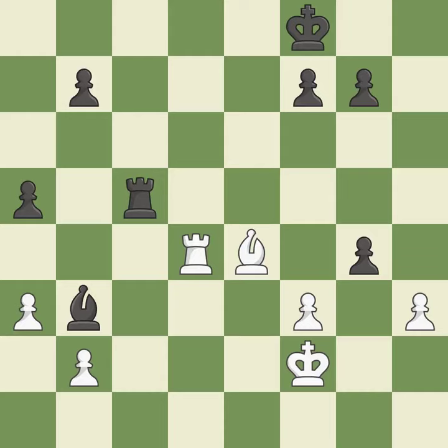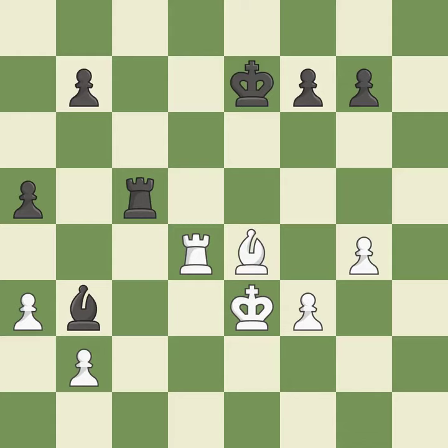By elevating it to the seventh rank, this poses a threat of activating a rook. By moving it from the back rank, this activates the king in the endgame — it is ideal. The pawn is now in a safe position. A solid choice — it is excellent.